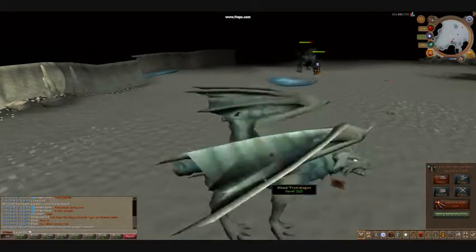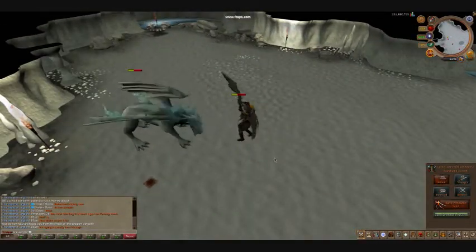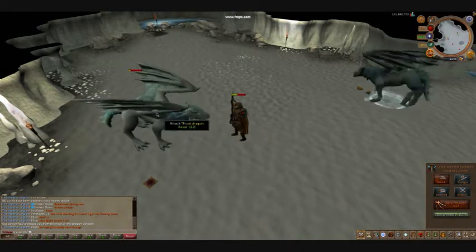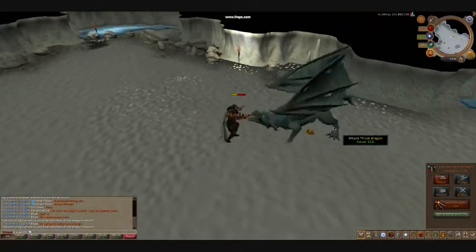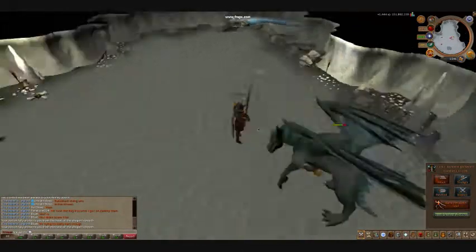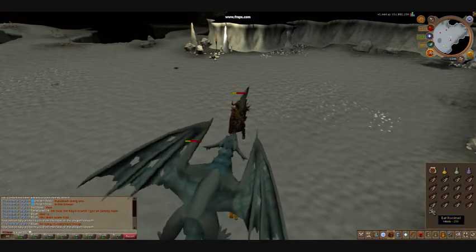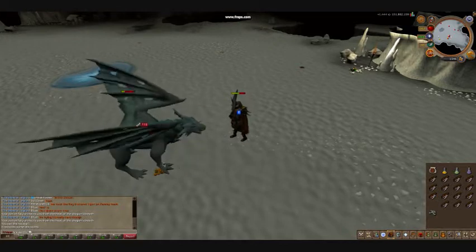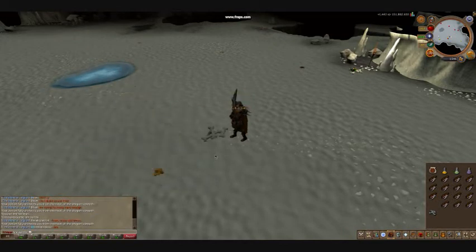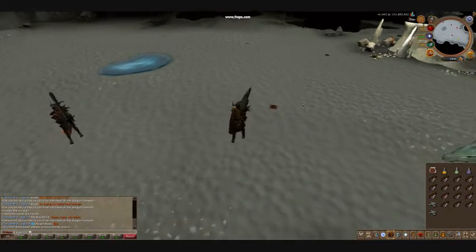I don't even have Auto-Retaliate on. Let's kill one. Either he was already weak or I just three-hit a Frost Dragon. This is so strange. This is so much better, actually. I'm trying hard not to click the buttons on my mouse to do combat stuff, because it's been so long with EOC.